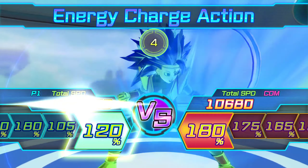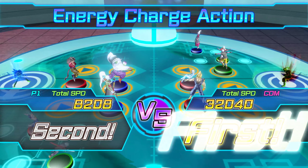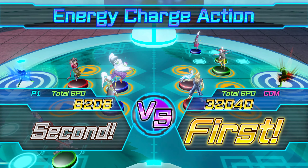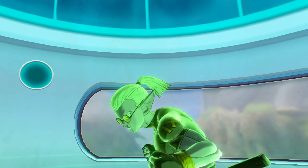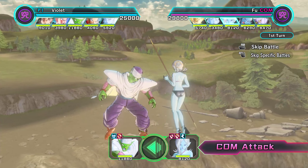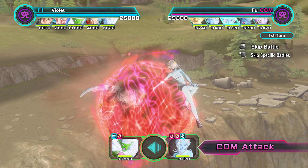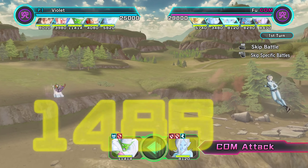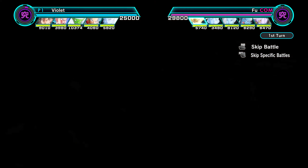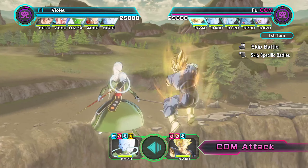The only real issue with trying to get a counter on Toa is you need to make sure your team can survive the onslaught of the rest of Toa's team. Because if your figures aren't up to par, you're just asking to lose. It won't matter if you have an answer to Toa.